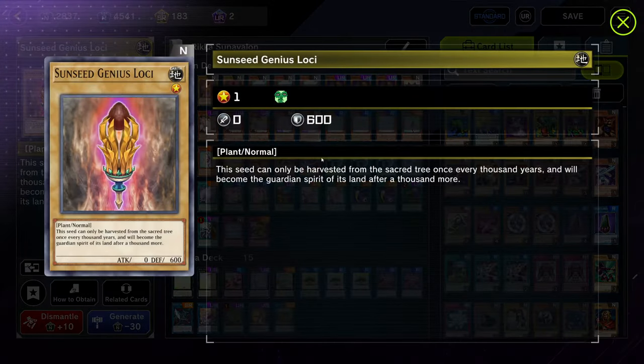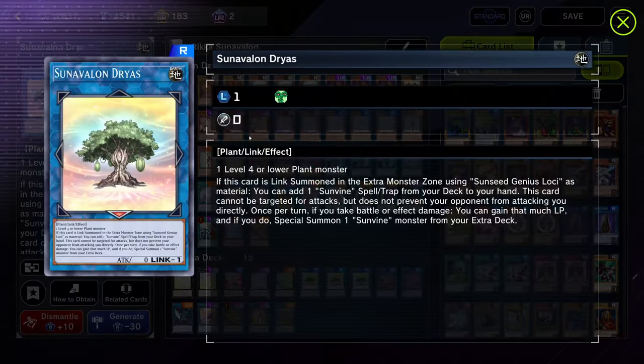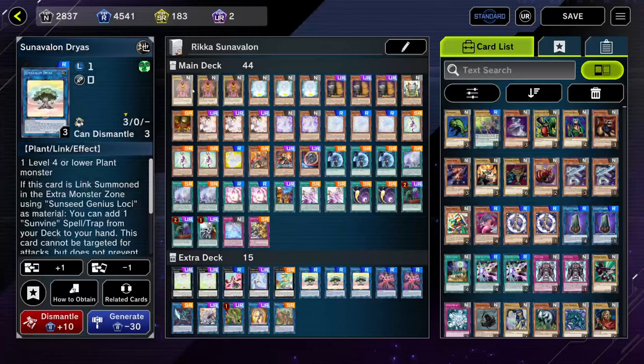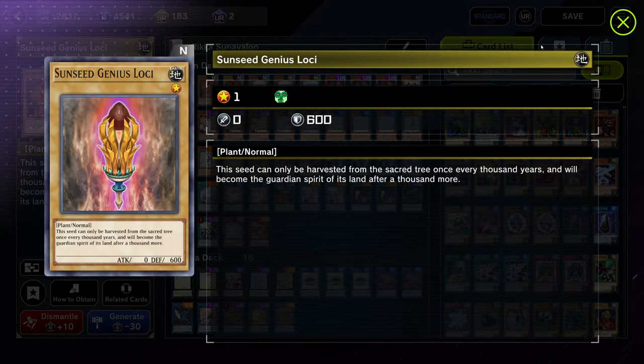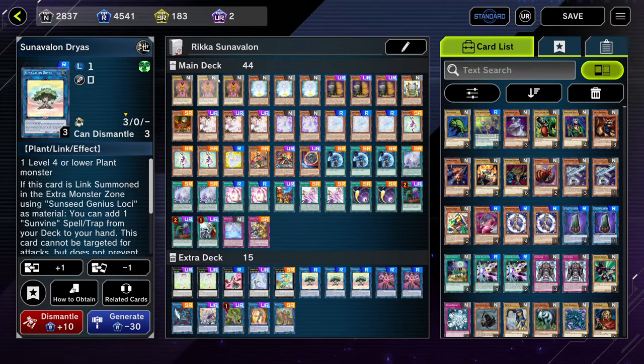We'll start with Sunsea Genius Lokai. This is your main starter of your entire deck. You basically just want your Lokai on the board and then you can link it off for your Dryas. It's like a really cool little combo because this is your little seed and it grows into your tree.